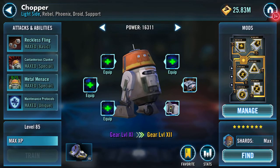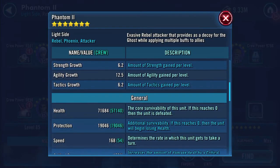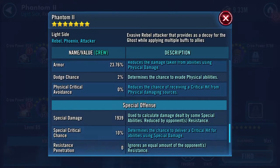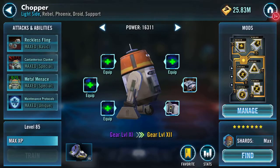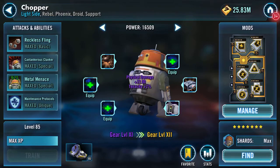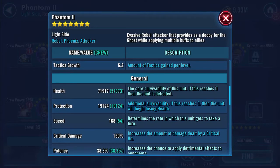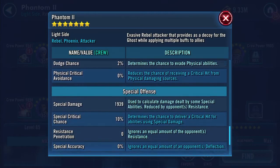Looking at the ship for the differences the first piece makes: 71,684 health, 19,046 protection, 12,470 physical damage. The next one is a big one - we've added a thousand health here - now 71,917 health, 19,124 protection, 12,511 physical damage.